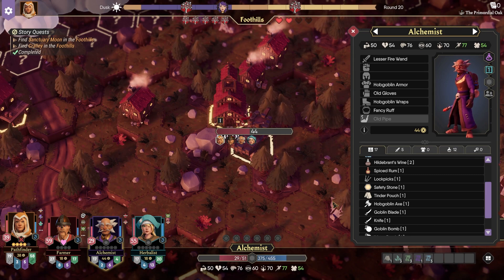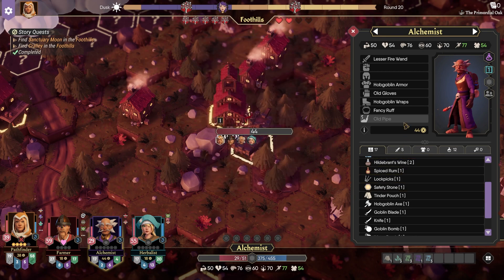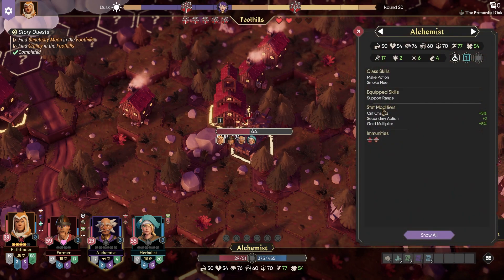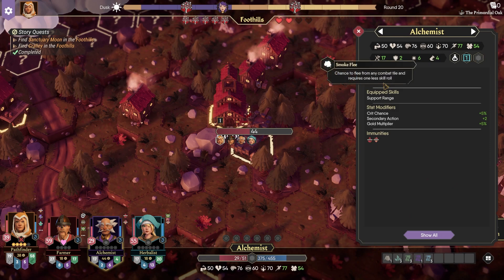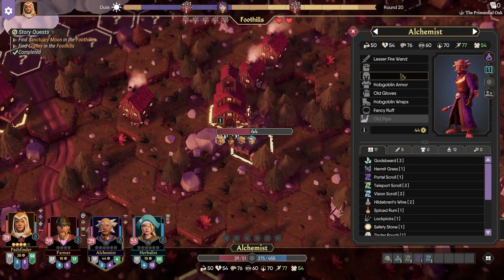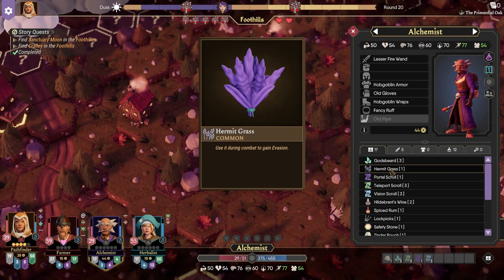Usually our Farmer would be doing that. But it'll also guard the person behind him. So having two frontlines like that — plus he actually has the Smokebomb Flea skill, which will allow him to flee from any combat tile — so it's fine if he's in the front line. So I figured that's not a bad idea. Once I find a buckler, I'm gonna give it to him.